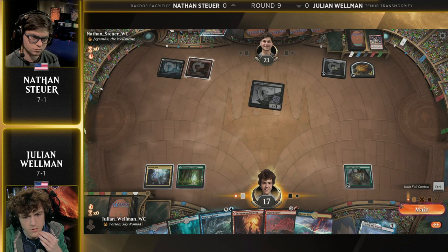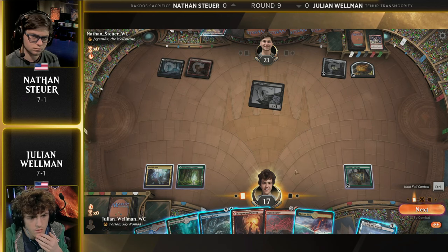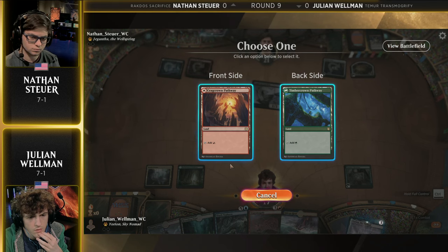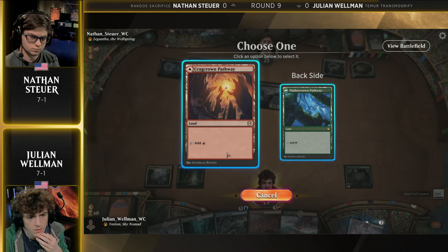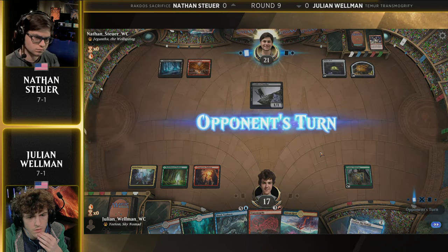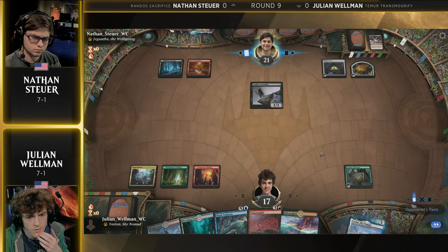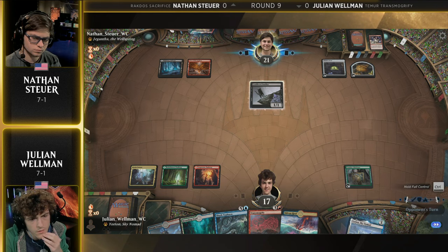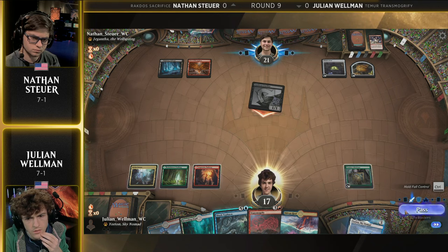This is what this Rakdos Sacrifice deck is all about — putting green-white humans into the Witch's Oven. Normally we're putting the Cauldron Familiar in it and then bringing it back. But in this case, it's definitely about keeping those tokens off Julian's battlefield. And he does have a backup token in the form of Shark Typhoon — can just make a little itty-bitty baby shark on the end step and force Nathan to have instant-speed removal for it.